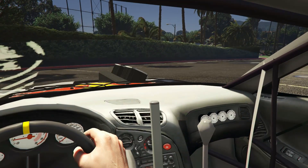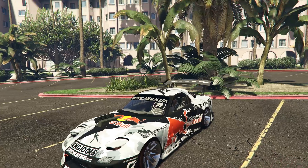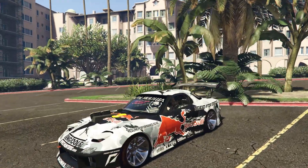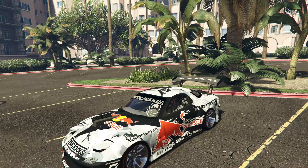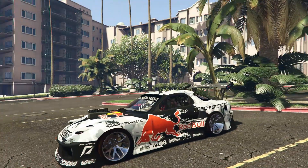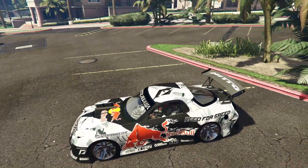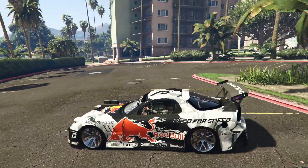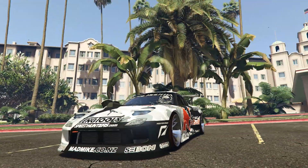Here we are in our lovely RX7, and I've noticed something — you can see the lights on the front aren't fully up, which indicates to me the lights might not fully work. Well, they do kind of work, you can see the light coming through, but they're not fully up yet. Maybe in the future you'll be able to put the lights up and down — I love those retractable headlights.